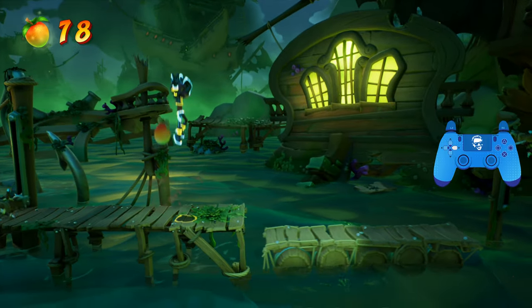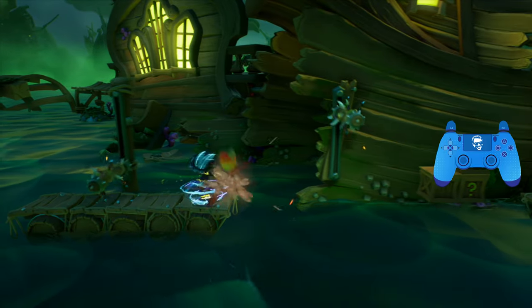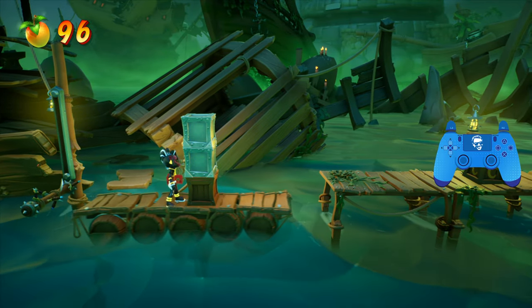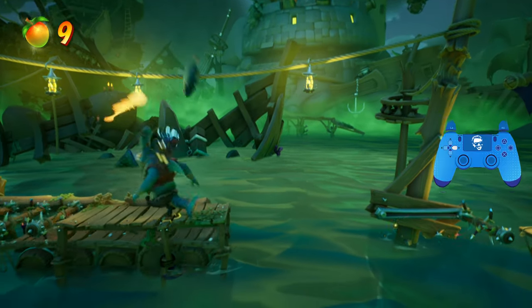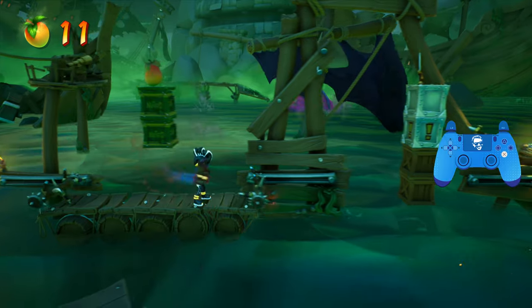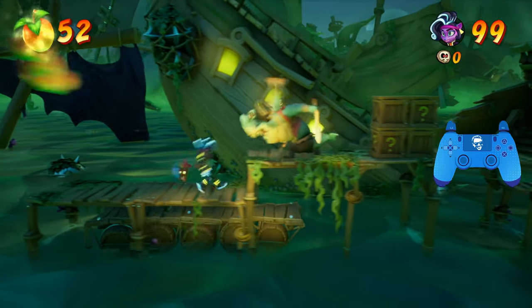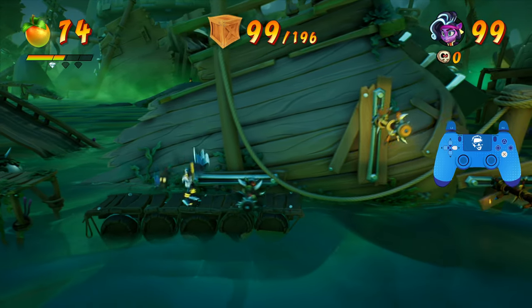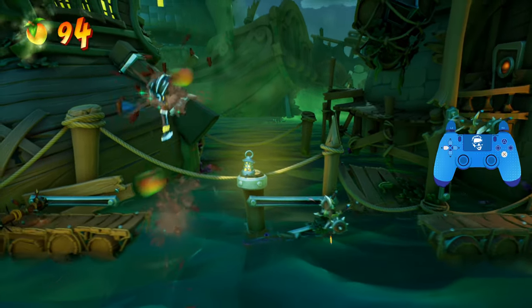Moving on here, there's some hidden Wumpa fruit up here. As we travel along this little haunted bayou, I want to draw your attention to an upcoming set of crates that are underneath two nitro crates. There is a trigger somewhere hidden here that will allow those two nitro crates to basically be exploded for you, increasing your box count higher than mine. It may be that exclamation point switch — I don't really know. You may have two more crates than I do at all my checkpoints from this point on. When we get to the next major checkpoint, I'm going to have 108 boxes — you may have 110. That's perfectly fine.